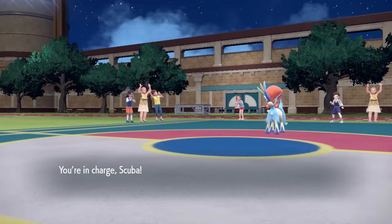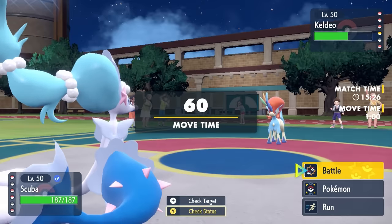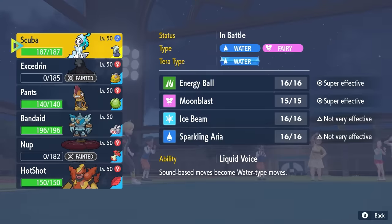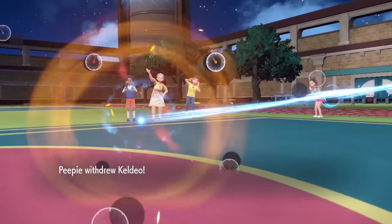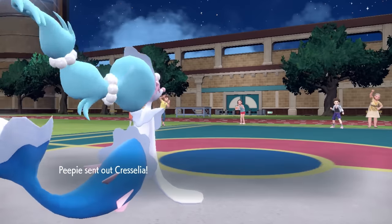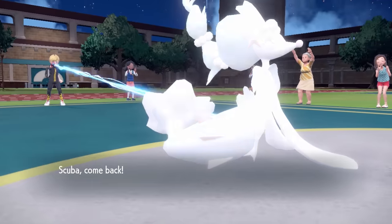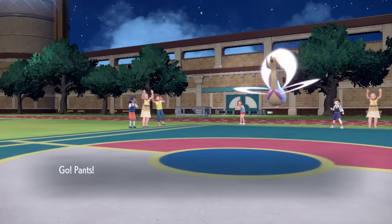While Excadrill goes down, this opens up an opportunity for a nice revenge switch. I decide to go into Primarina — Scuba Steve is out here looking manly. While I do win this matchup, it likely draws in a special wall, and they have Cresselia sitting right there. So I make a switch, predicting them to go into Cresselia or Latios. They do switch into Cresselia, and the Moonduck is in for a rude awakening — it's met immediately with a hoodlum with his pants sagging. This puts me in a fantastic spot in terms of momentum.